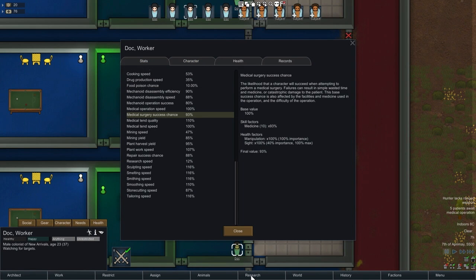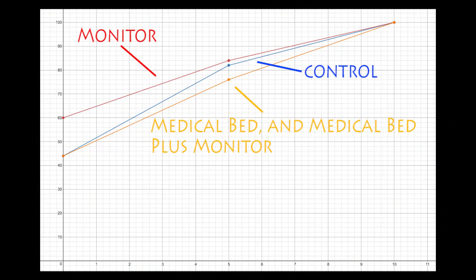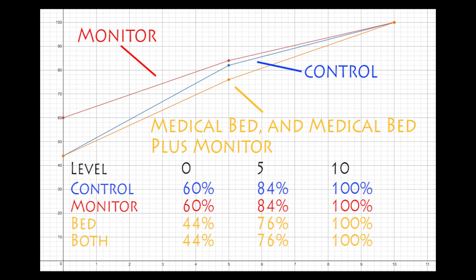Next I looked at the medical facilities themselves. Using normal medicine as a control, I tried again at levels 0, 5, and 10 with a room that had a vitals monitor, a medical bed, or both. Here are the results on a graph. The blue line shows the control where the room doesn't have any fancy equipment at all. The red line is the vitals monitor only, and the orange line represents both the medical bed only and the medical bed plus the vitals monitor, because those two trials had the exact same results. Though the vitals monitor did a little bit better, and both trials with the bed a little bit worse than our control, they're all within the margin of error.